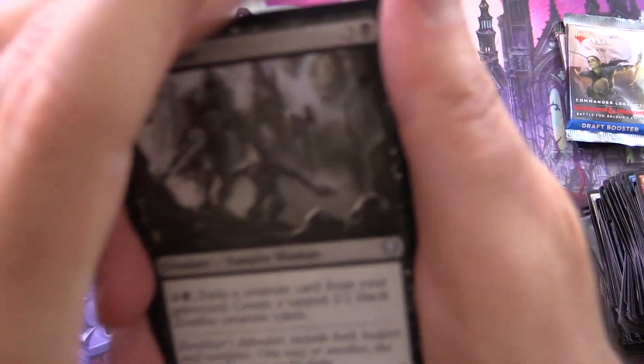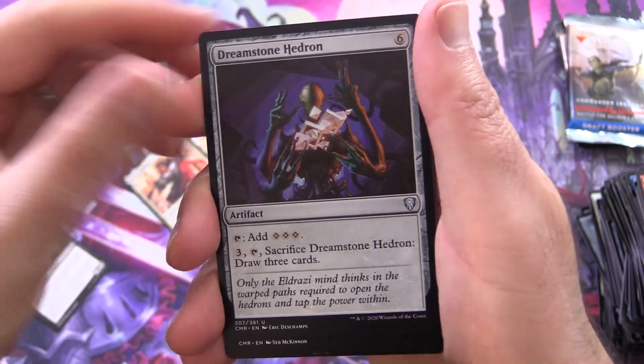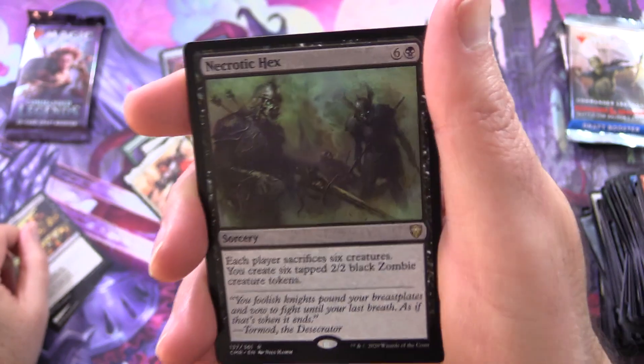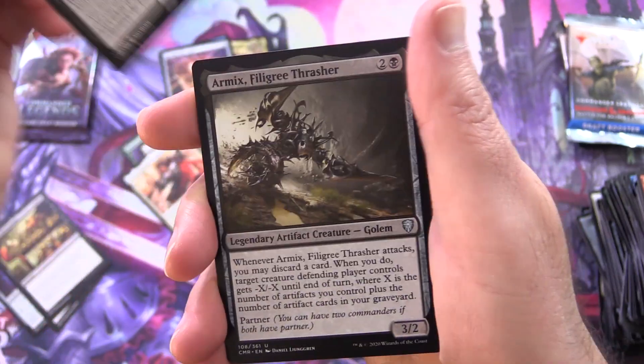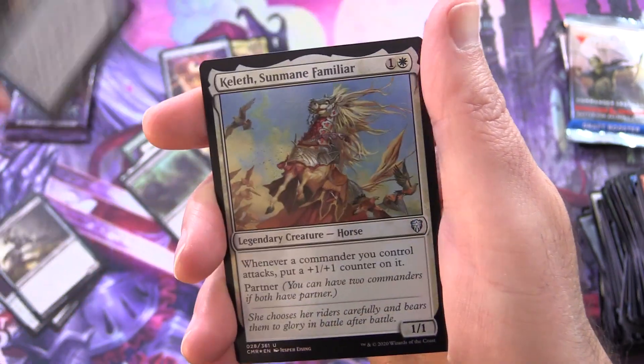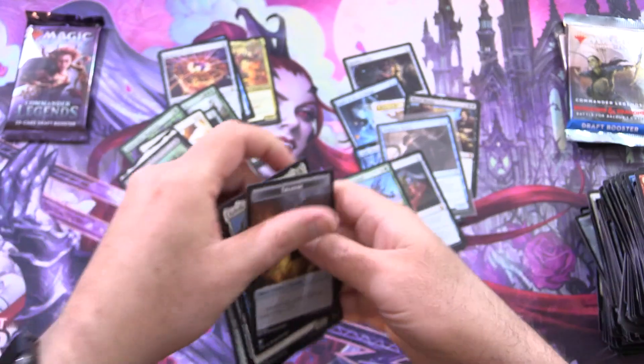Let's turn things around with something crazy. We have Nullcaller, Dreamstone Hedron, Feast of Succession, and Necrotic Hex — that's not going to do it. Also Armex Filigree, Thrasher Malcolm, Keen-Eyed Navigator, Foil Kelleth, Sunmane Familiar, and Treasure Token.